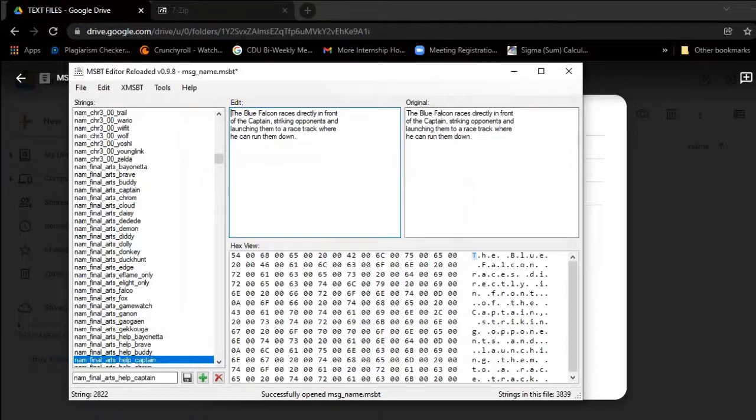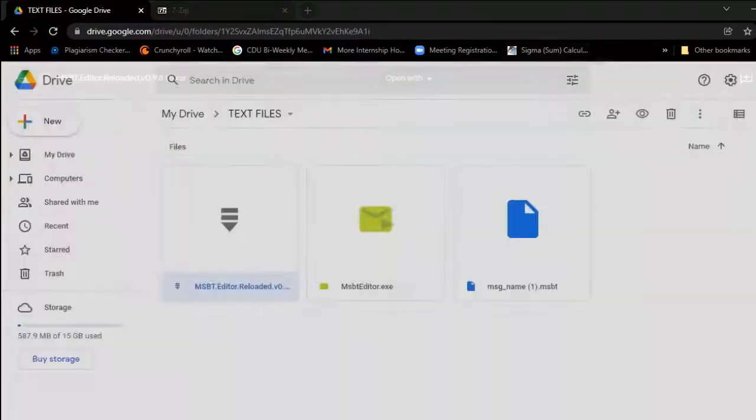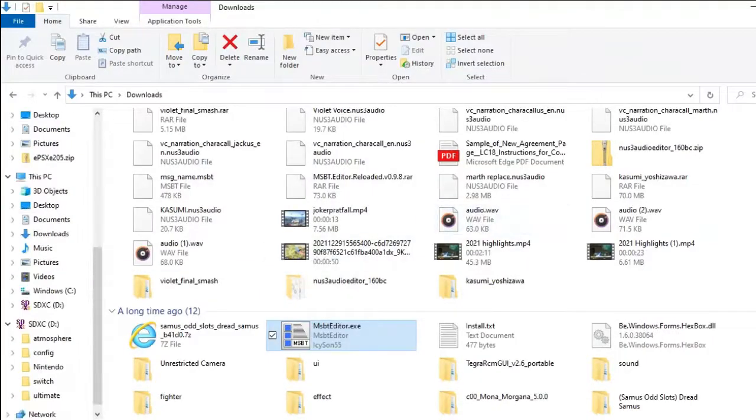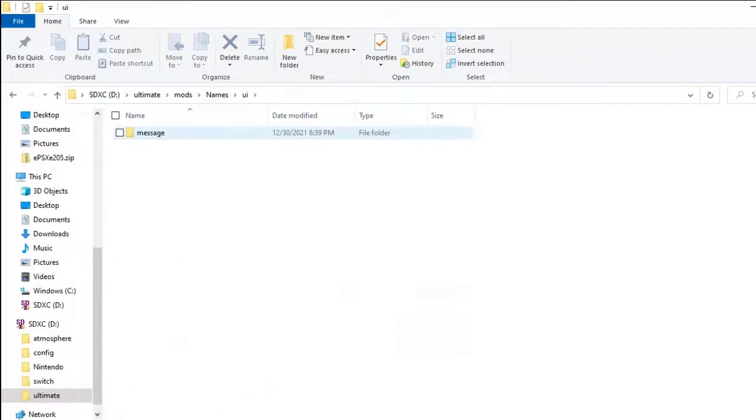Now that I've changed what I want, click File and click Save. Sometimes — I have a friend who tried to do this and said the save didn't work — so if the save doesn't work, here's a trick: act like you're going to exit out, and it's going to ask you to save it anyway saying 'do you want to save changes.' Just click Yes and your changes will be saved. Then go back into your folder and go back into your Mods folder. Make sure — and you have to make sure this every single time — that none of these file names are changed. Make sure it says msg-name.msbt. If it doesn't say this, the game will read the file and it just won't load.